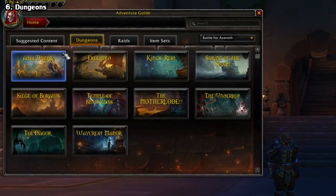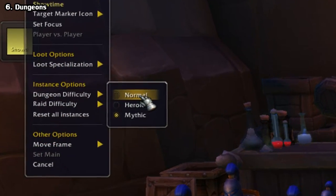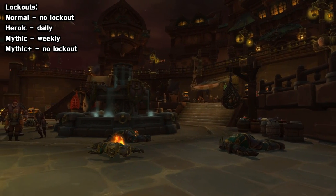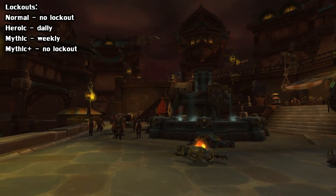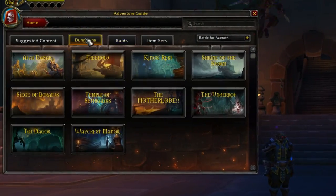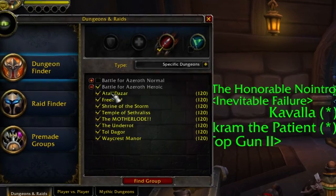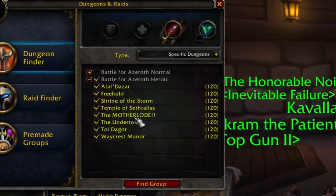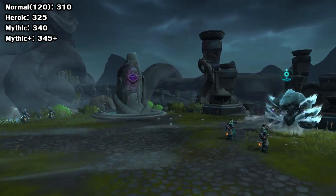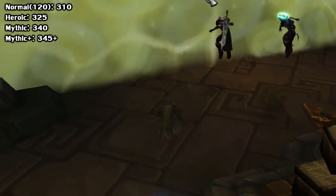Aside from all of that, you of course have dungeons. We have four difficulties: Normal, Heroic, Mythic, and Mythic Keystone, otherwise known as Mythic Plus. Normals are repeatable infinitely, Heroics are on a daily lockout, Mythics on a weekly, and Mythic Plus is repeatable infinitely as long as you have a keystone. There are 10 dungeons in total, and the level of loot goes up the higher difficulty you do. Heroic dungeons have a minimum iLevel requirement of 305. At level 120, Normal drops iLevel 310 gear, Heroics drop 325, Mythic has 340s, and Mythic Plus varies depending on what level you do.